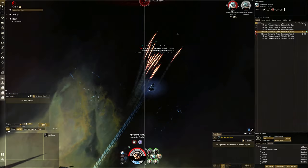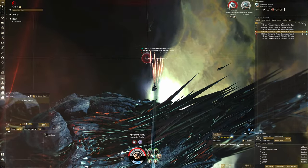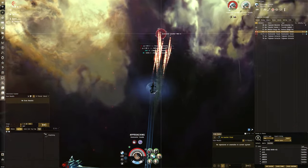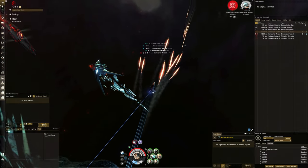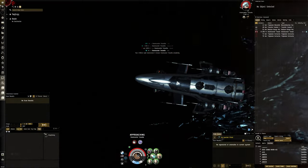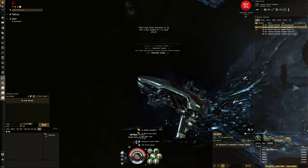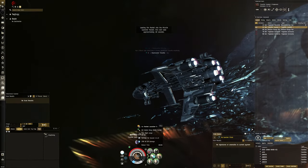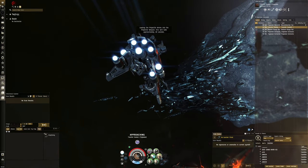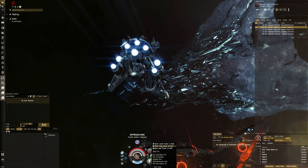My missiles just won't hit, because these targets are so quick. Even though we're only 8km away, the missiles have to travel extra distance to actually connect. Maybe I should have used Caldari Navy here, because this ability to hit them is really bad. What's the Caldari Navy range? 12km — hardly any difference. Rockets are just horrible in terms of range.